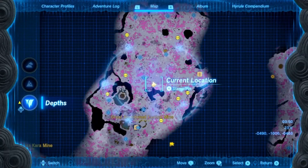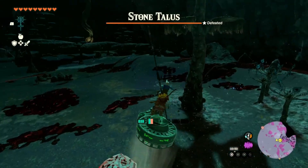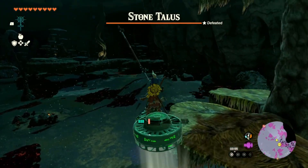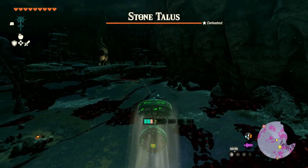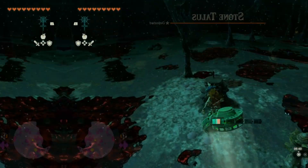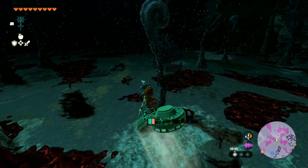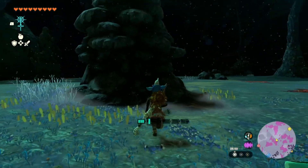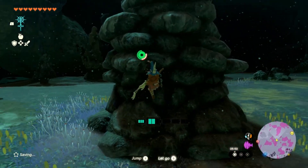So as you can see, I avoided the stone talus. Though it is a fairly easy boss, it will require bombs and arrows and takes a little time to kill. What makes it longer is that the weak point is located behind it directly, so I would personally avoid this for now. We have come across some ghostly figures holding some weapons — these will be scattered throughout the underground, and I'd recommend picking them up if you're running low.